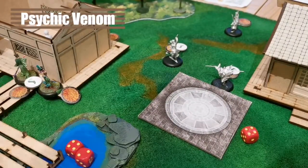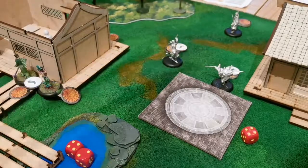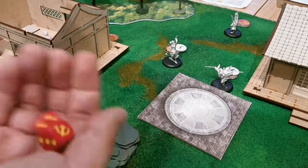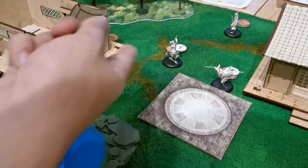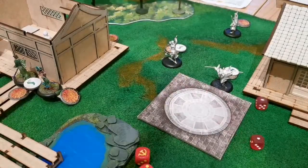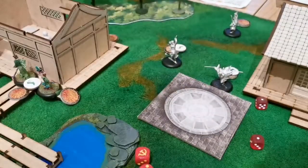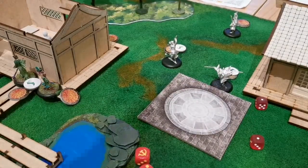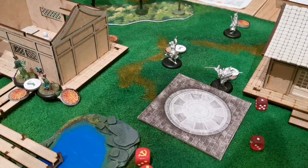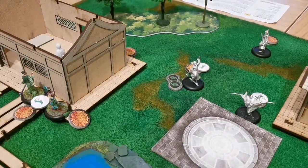Now I'm going to use Sakura's feet and try to poison the spear girl. Sakura's psychic venom has a range of 8 — it just reaches. We do the opposed Ki test: I have 2 dice plus 1, Erwin has 2 Ki for her. I roll a 6, 7, 8. He rolls two 1s, which count as 0. I spent 2 Ki, so she gets 2 poison counters — a total of 4 poison. After poisoning one sister, it is now Erwin's turn.